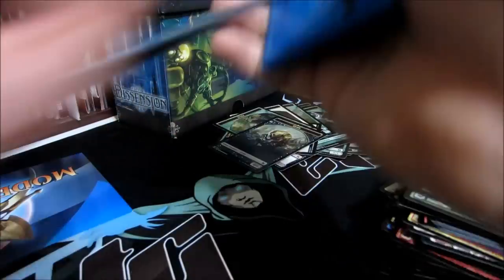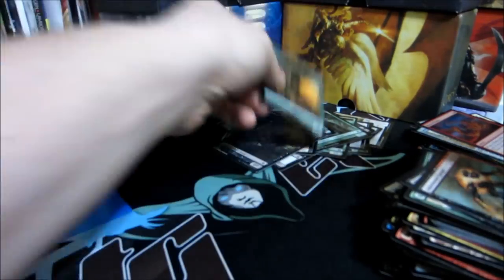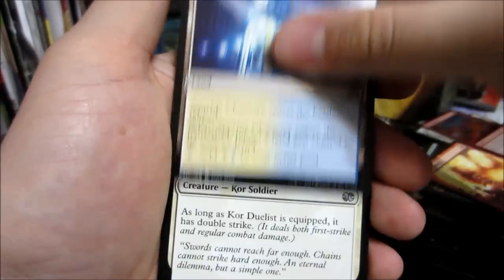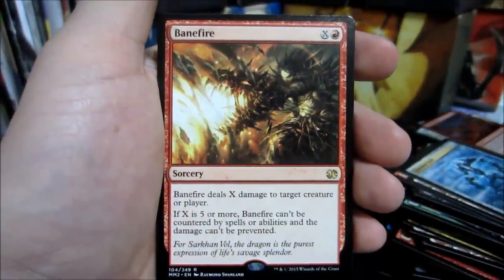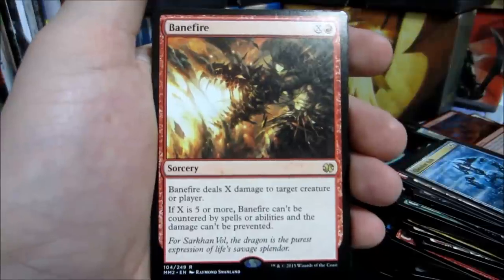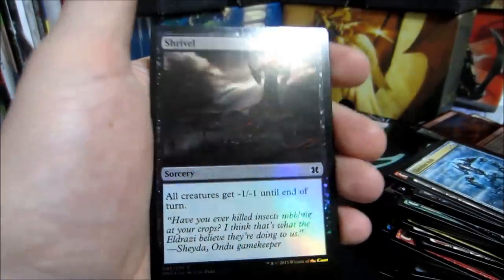Three packs to go out of this box. All in all, no Comet Storm - I'm happy. Azorius Chancery - that would look beautiful in foil too. Core Duelist - great card. Glass Dusk Hulk and our rare: Banefire - X colorless and one red sorcery. Banefire deals X damage to target creature or player. If X is five or more, Banefire can't be countered by spells or abilities and the damage can't be prevented. And our foil - Shrivel. Nice.